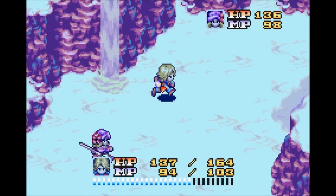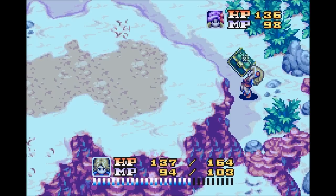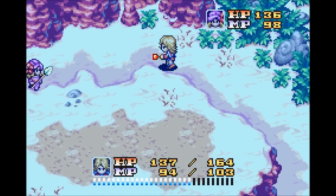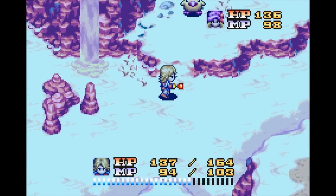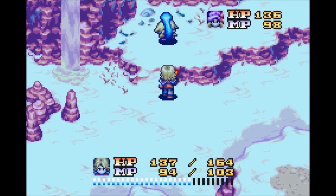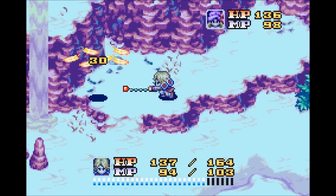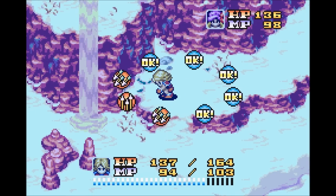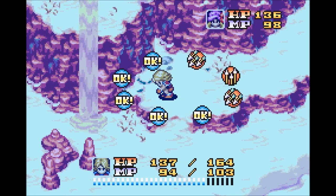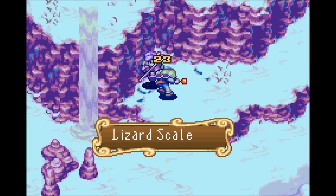The poison is really starting to eat away at my health. Up here leads us to a treasure chest. That is a Cockatrice, believe it or not, and he can spawn in one of two locations — up there or down here. When he drops a chest, he has a 10% chance of dropping the Glittering Helm. Instead, I got a Lizard Scale this time.